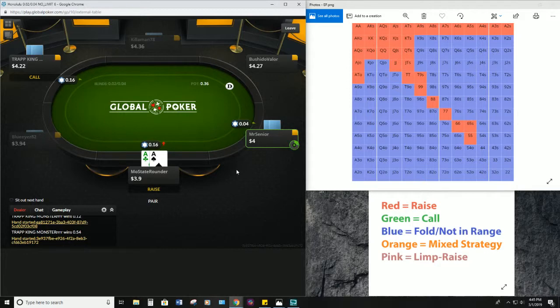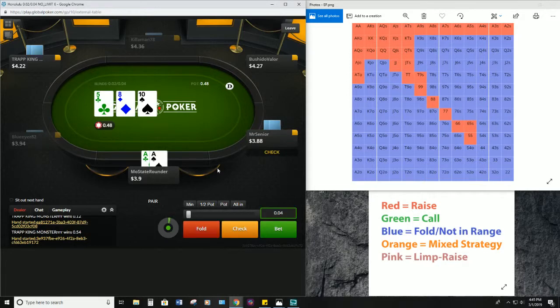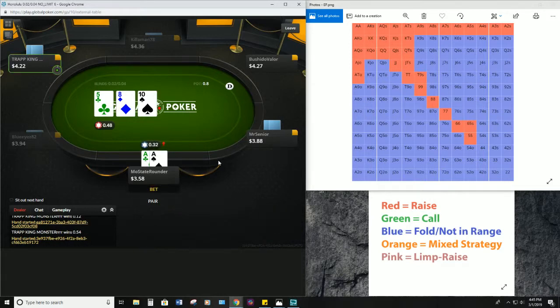We'll add on one big blind for each limper unless we decide to adjust. We get two calls which we love. It's a pretty dry flop — we should definitely be c-betting here because our opponents can have lots of pairs on this flop, so we're gonna size up and c-bet.